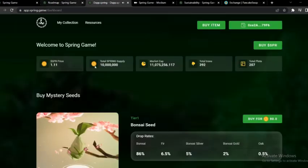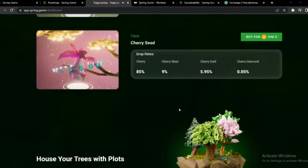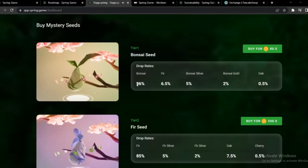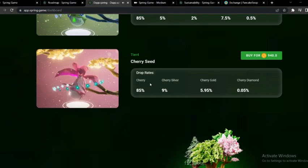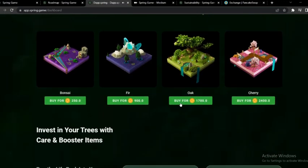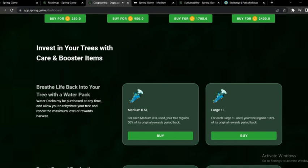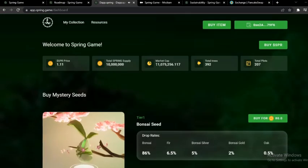Once set up, select the exact amount of SPR you want. After that you can go and buy seeds. When you complete the steps, come to the DApp Spring page and buy some mystery seeds. The varieties change from seed to seed — you can see the drop rates are highest on the Cherry seed. You can also select your plot here. You just need to have BSC tokens and you can buy your seed, then convert it into a tree. After buying seeds and plots, you can start and enjoy the game. You can see the price, total supply, market cap, total trees, and total plots.